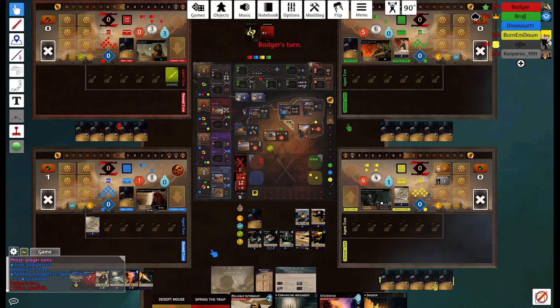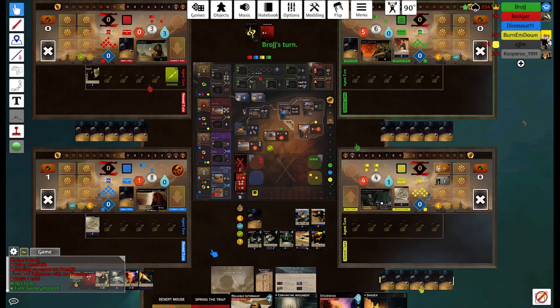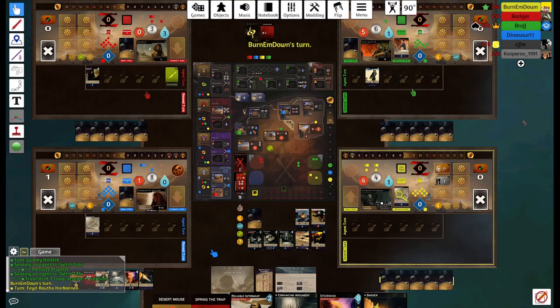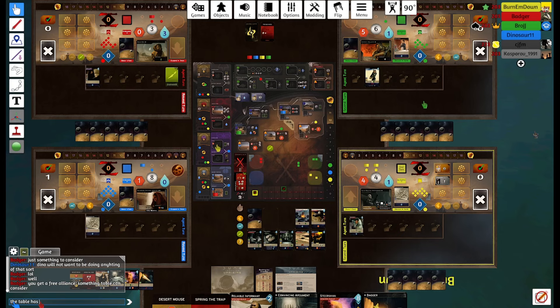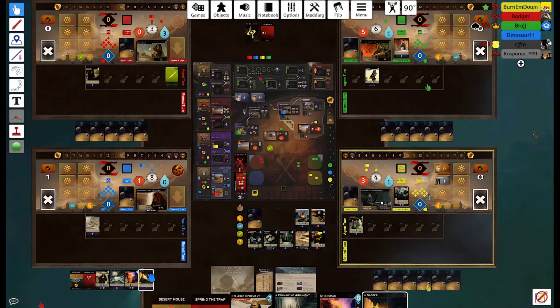We instantly draw our Steersman and our Reliable Informant — kind of unfortunate because we probably want to play both of those cards to Spacing Guild, but since we've drawn both of them in the same hand we are not going to be able to do that. We're obviously going to get our Swordmaster this turn. The question is do we play our Reliable Informant or our Steersman to Spacing Guild and play whatever other card we draw? Badger continues table talking because he believes we are in the lead, which I did not believe myself. Fade does not succumb to Badger's peer pressure this time and ends up going Espionage, so now we do get the ability to go Deliver Supplies if we choose to.